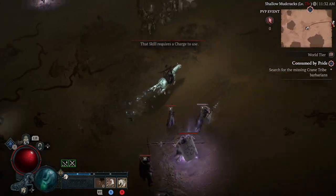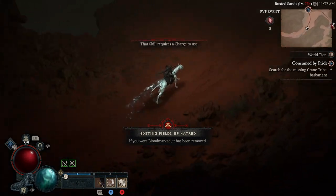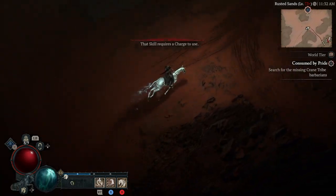So how does this work? Everything is actually really simple. You have to activate a nightmare dungeon, get into it, and then leave it. That's the first part of this exploit.